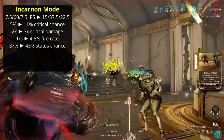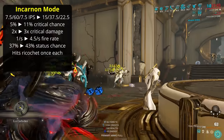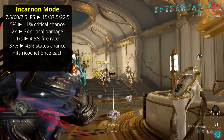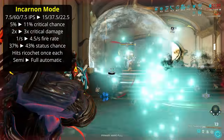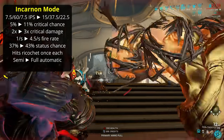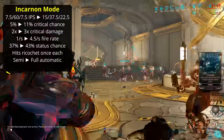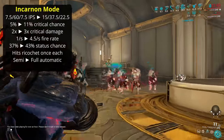On top of this, shots now ricochet to one other nearby enemy. But perhaps most significant of all, the Dual Toxicist also becomes fully automatic, allowing for a very easy time with the incredible fire rate buff. Despite transforming to a new weapon functionally, it still can trigger and use the headshot buff, including that ludicrous fire rate increase and toxin bonus.